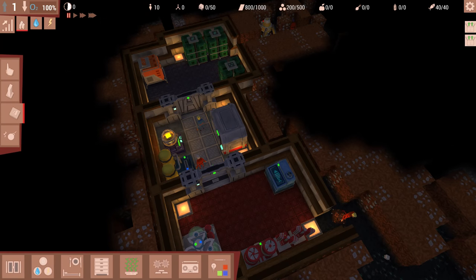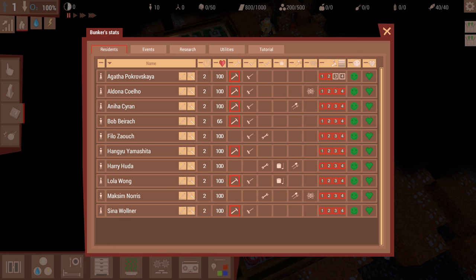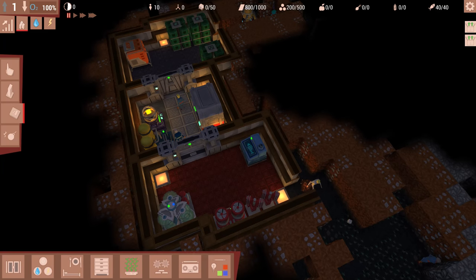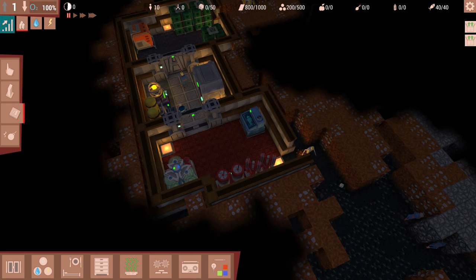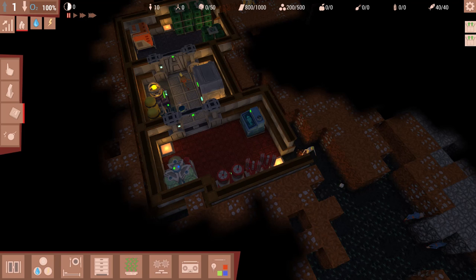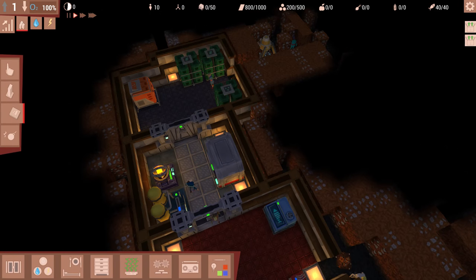Let's assign people smartly. We're going to make this person a scientist - a scientist works at both the med bay and a research desk to give you research points. We need a cook, and we'll have one as an engineer. These really don't matter yet because we don't have the appropriate stations built. Everybody else is assigned as a worker, plus we'll make one janitor so we have at least one person cleaning up trash. You can also see how long you've been going and change the speeds - three different speeds as well as pause.